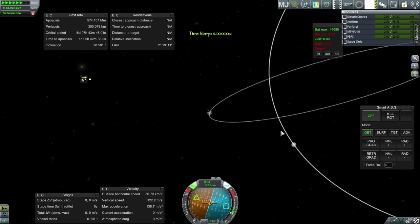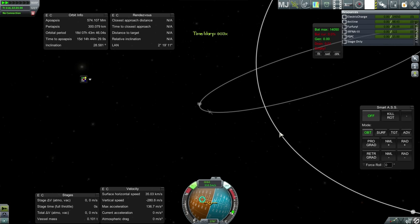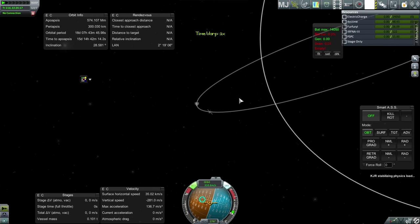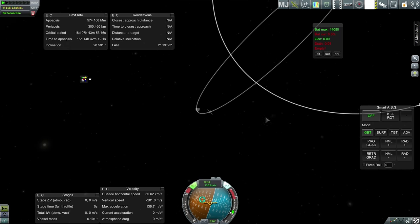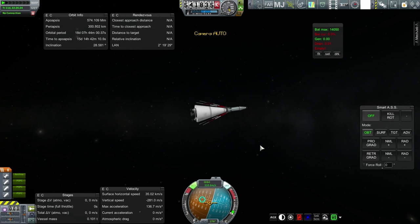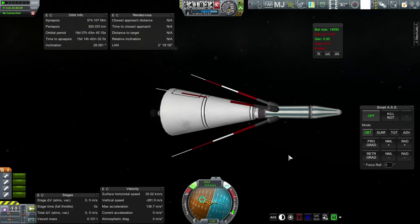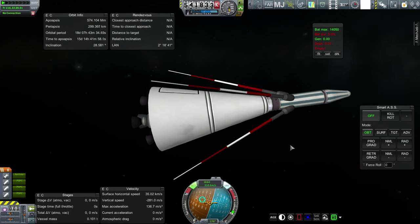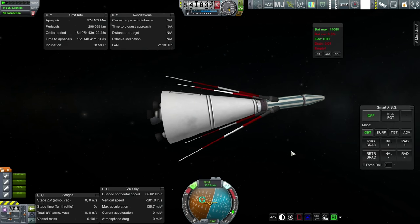Just a little bit too much juice. I'll leave it there. We've got this little satellite with no electric charge left to do anything. We've made some progress, some constructive changes, but we'll have to see what we can do to improve on this in the next episode.